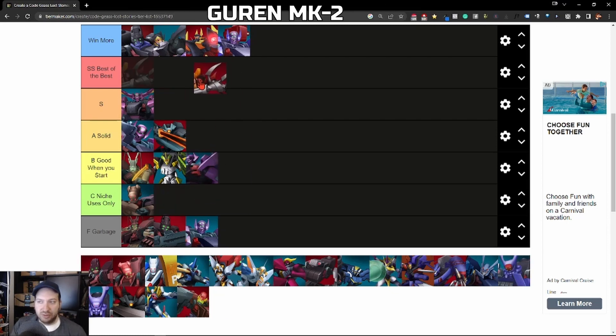Next is the Guren Mark II — easy SS Rank. This thing is really good. The special hits five enemies, which is crazy — one of the highest of all the melees. It's one of the highest defensive Nightmare Frames in the game and has good attack power. It's broken with the original Collin you get in this game. The Guren Mark II is extremely powerful. If you've got an army of these with defensive units, good luck to the opponent — this thing is ridiculously powerful. Definitely one of the best in the game, no doubt.